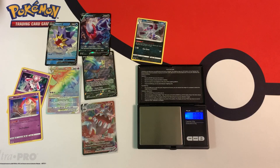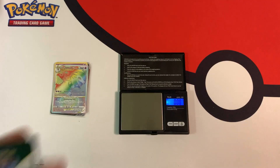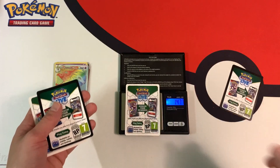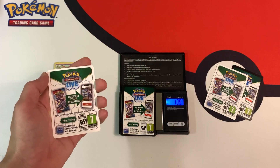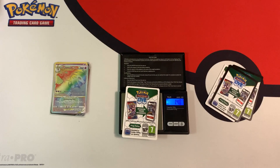All the heavy packs that weighed more than 31.25 grams gave me hits, because they had heavy booster packs inside the blister case. Let me quickly explain why these blister packs were weighable. There are two different types of code cards — the black border ones and the white border ones. In this case, all the code cards weighed the same amount. But the black border code cards contain the hits, which are heavier — the V cards, rainbow rares, and textured cards all weigh more, and that contributed to the increase in total pack weights, making these packs weighable.